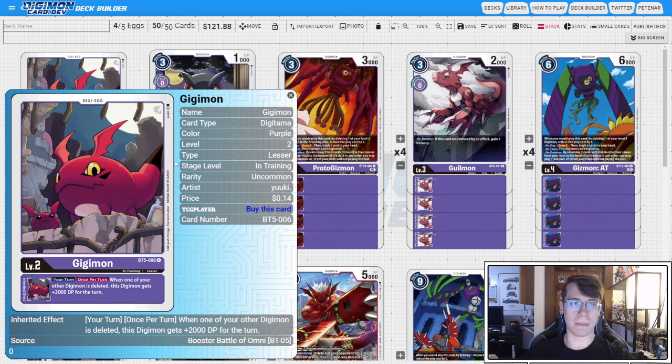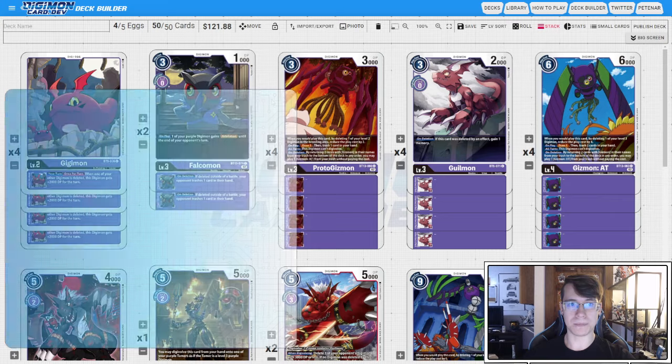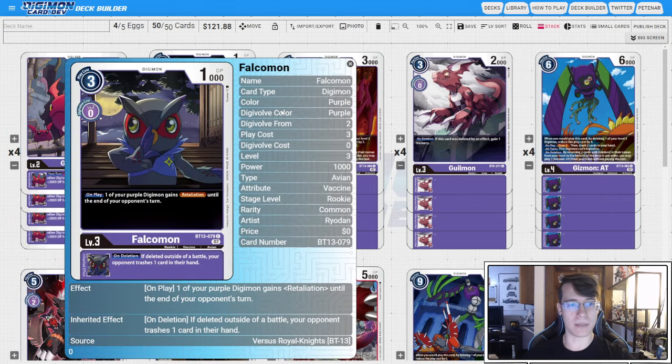Starting with the in-trainings, we have BT5 Gijimon. I like this egg for the DP boost because sometimes we do need to swing with our stack — in fact, if we don't get Anubismon and we wind up with Chaos Galamon, we will need the DP boost to swing over most level sixes safely. I got two copies of BT13 Falcomon; the on-play giving Retaliation to something in combination with the Cerberusmon on-play that gives a level three Rush after you play it can be really strong.